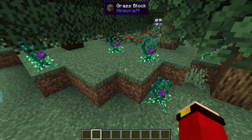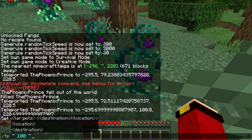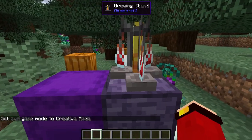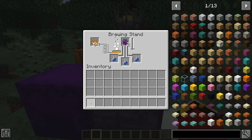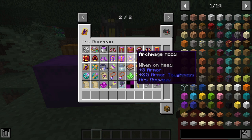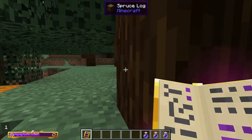Source Berries are like normal berries and only grow in taiga biomes. In survival mode they damage you if you walk near them, just like regular sweet berries. You can brew a special Potion of Mana Regeneration using source berries with awkward potions in a brewing stand. This potion lets you regenerate mana faster.